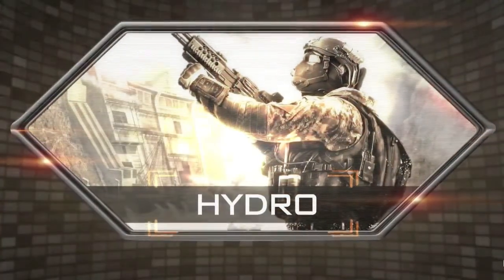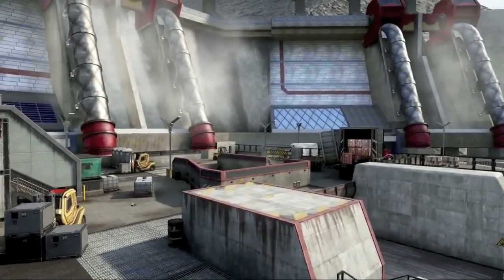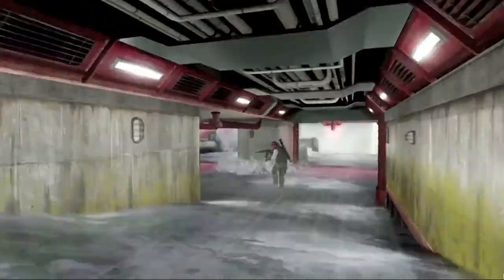The first level is called Hydro. It is set in a hydro dam in Pakistan, and it is a very open map. There are some nice indoor corridors if you are a guy that carries an SMG, like myself, and there are a lot of bottleneck areas where you can get hold of people. One of the main things is there is an environmental hazard — a waterway where they release the water and it flows out onto the plane. It is very dangerous; it happens every couple of minutes, and if you are stuck in that waterway when the water comes, you are going to die.